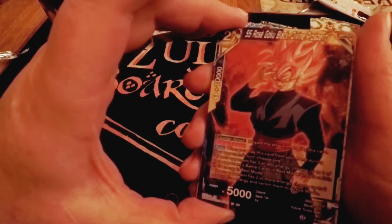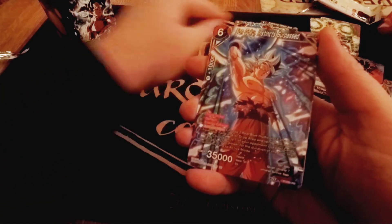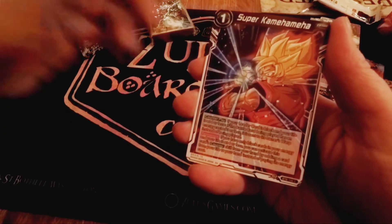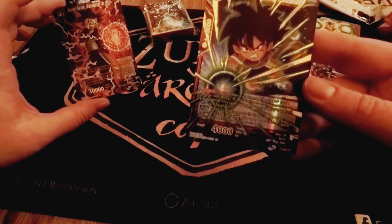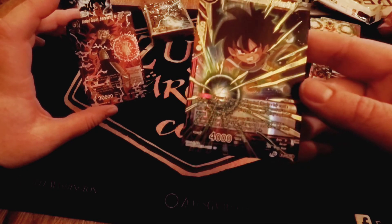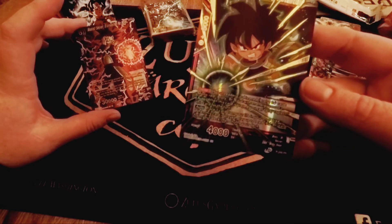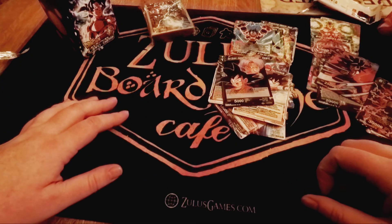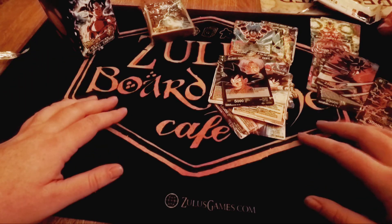One more pack — here's hoping there's a secret in there. SS Rose Goku Black Divine Prosperity, Son Goku Instinct Surpassed, Dimension Magic, After Image Technique, Super Kamehameha — still a great card — Son Goten Awaken the Beast, a foiled Mass Saiyan Brainwash No More, and Broly Astonishing Potential. This card has had its day in the sun, I think it's still good. No super, no secret or anything like that, but still a lot of fun stuff.